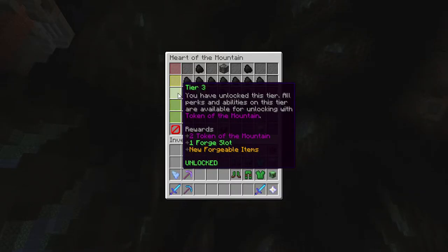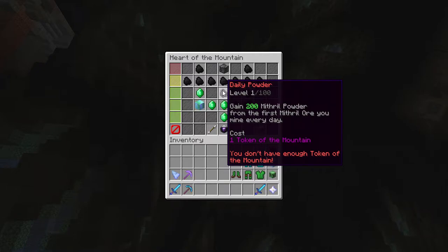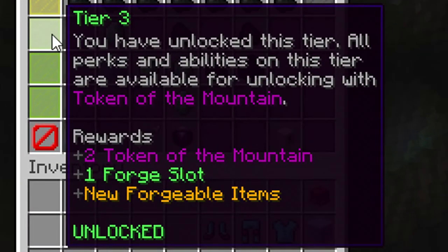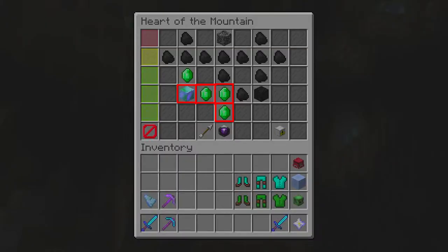Tier 3 has 3 skills. Luck of the Cave increases rare occurrences like the golden goblin. Daily Powder gives you powder for the first mineral mined per day. And Crystallize gives more mining speed as well as an increased chance to deal extra damage to fallen crystals. Leveling up to tier 3 gives 2 Heart of the Mountain tokens, and it is recommended to get the Mining Speed Boost ability and to spend the last token on either Daily Powder or Luck of the Cave.